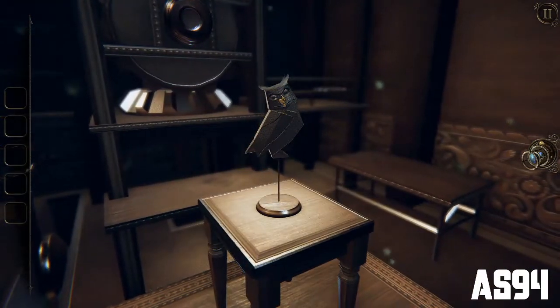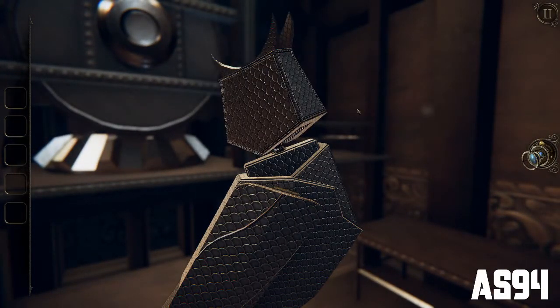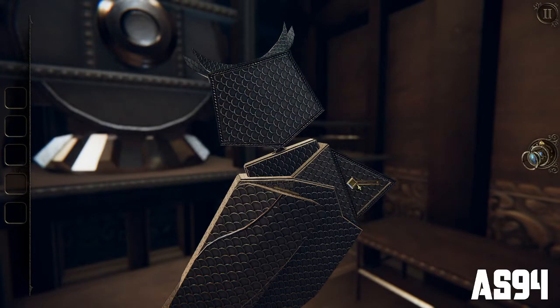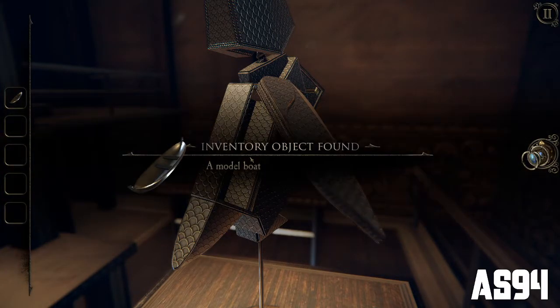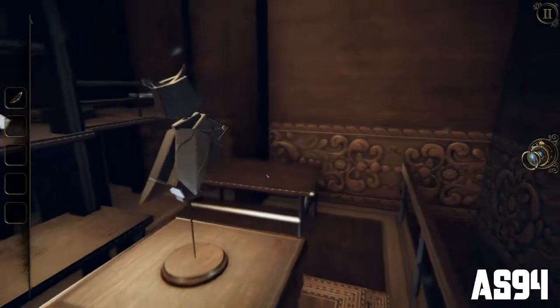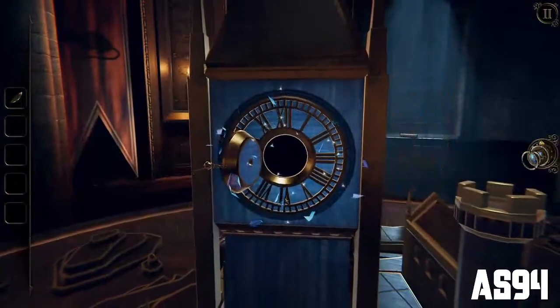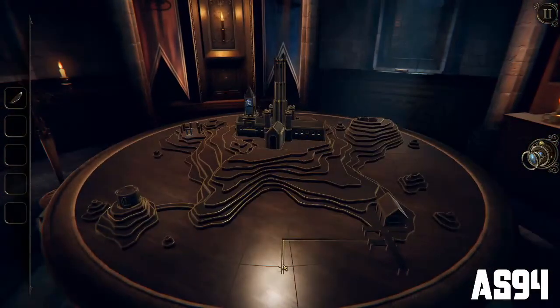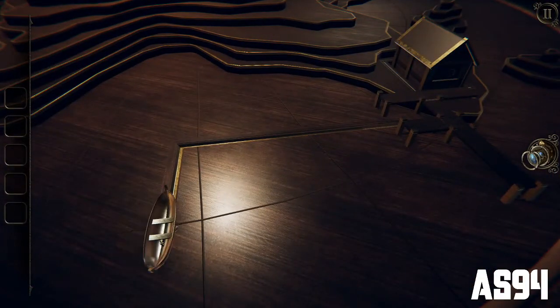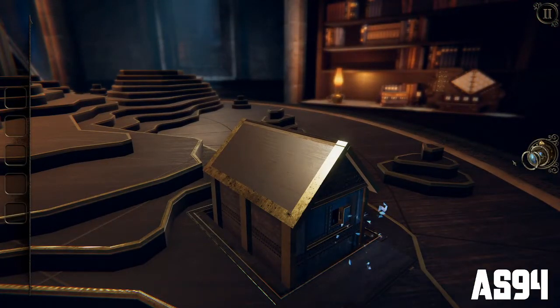And we now get an owl. This owl's got this golden beak — that's a bit strange. But underneath its wing is a model boat. So we called it just two minutes ago — we're going to put this model boat onto that weird little frame we saw in the shipyard. This boat belongs in here. Up and around, and we go back in.